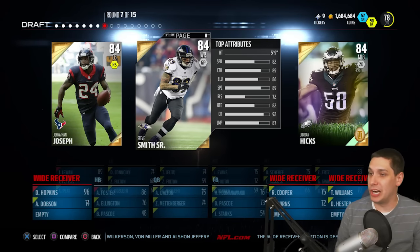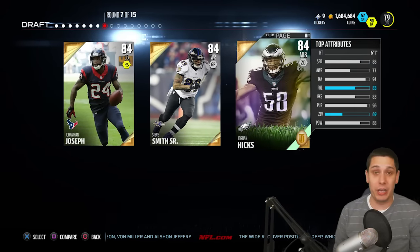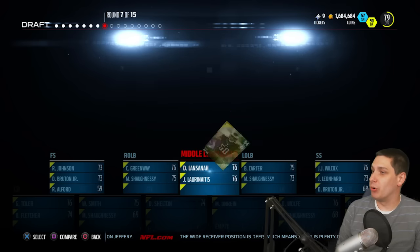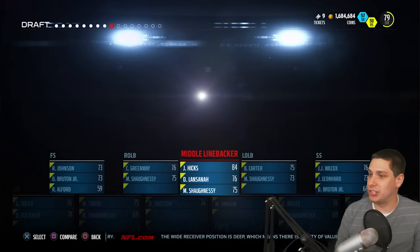Nothing for X, Y, Z, so we're starting over at the beginning of the alphabet again. We're going to go Jordan Hicks here — A, B, C, D, E, F, G, H — so there you go. We've got Jordan Hicks, middle linebacker. Not bad actually. Could be a lot worse.